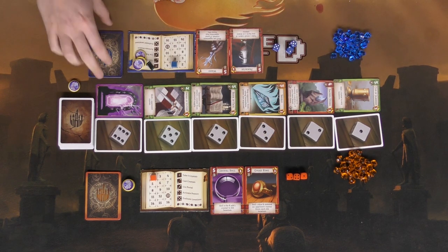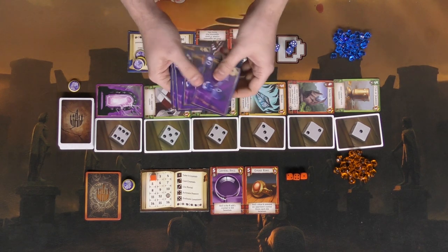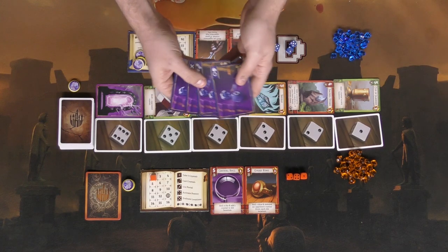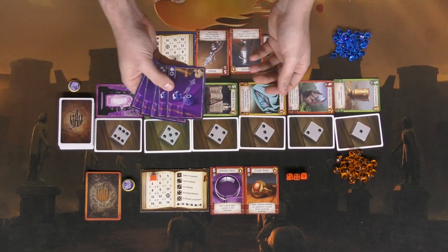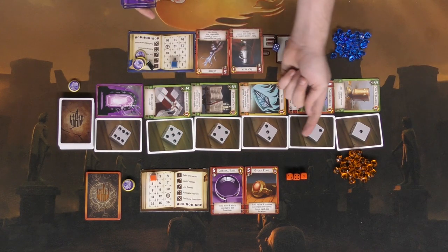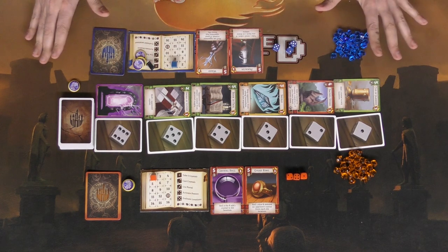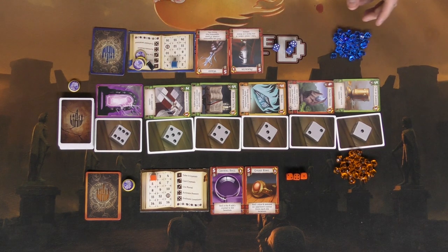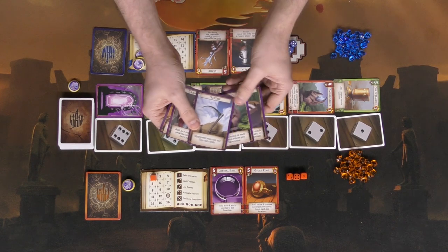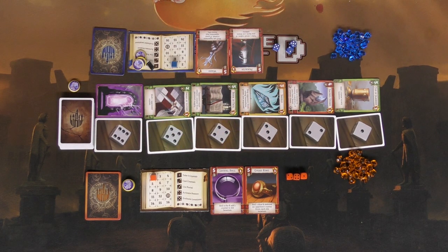Each player also gets three die as well as mana crystals, which will hopefully be used to gather the magical cards on the board. There's also a little deck of six cards for each player that will be used to indicate whether you're going to flip over your die or place die onto spaces to gain control of those magical cards. The game also comes with certain bonus cards as exclusive starting cards.